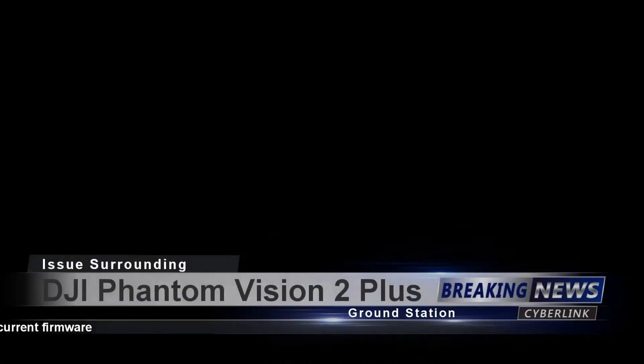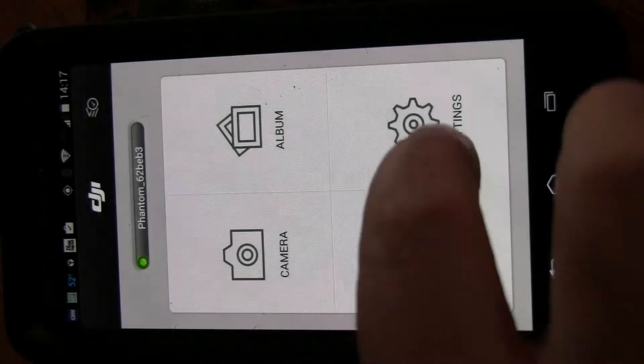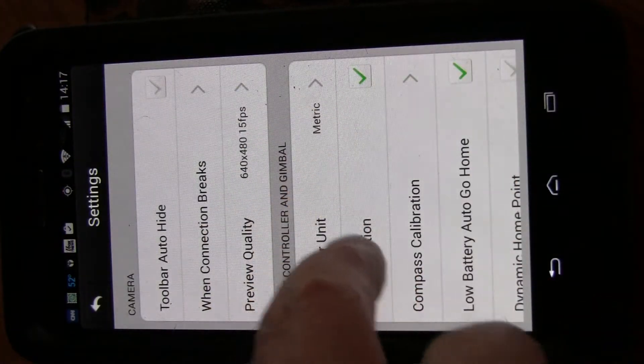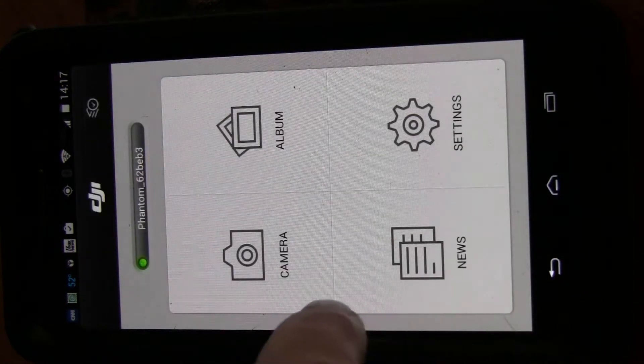Hi guys, this is Jim Brown from Autumn Oaks. I want to talk real quick about Revision 3 and Revision 2 Plus. I'm going to go into Imperial in order to set it to feet, and then I'm going to go back into the camera, go into Ground Station, and I'm going to start setting some waypoints here just in a minute.